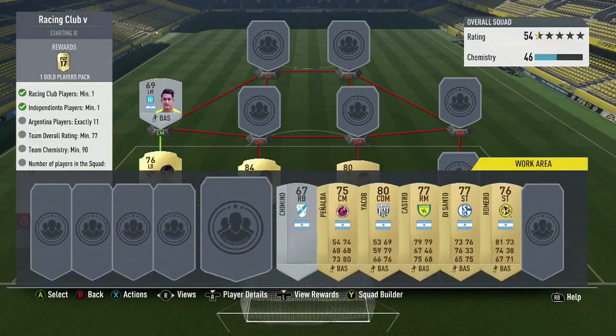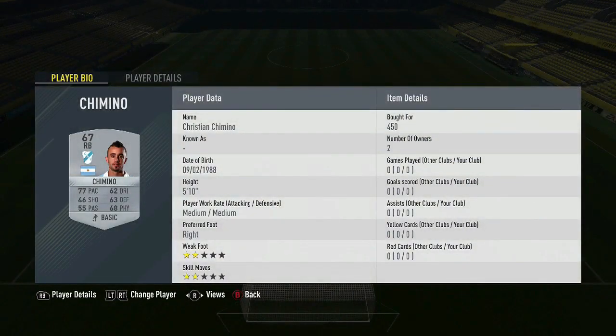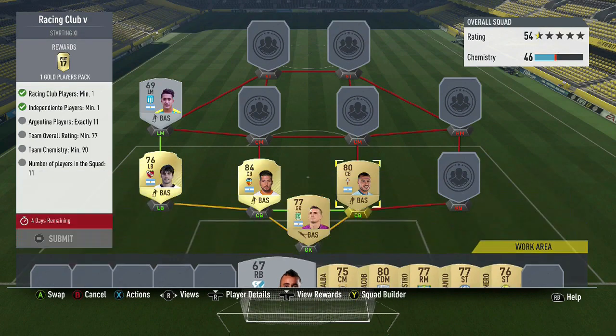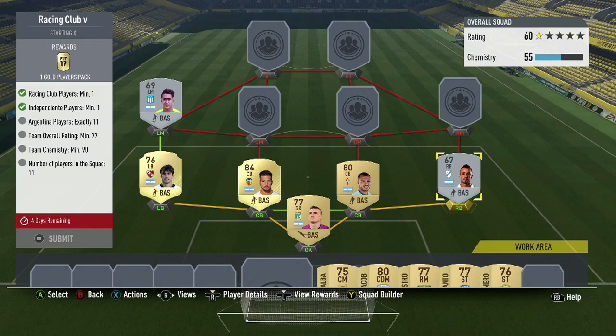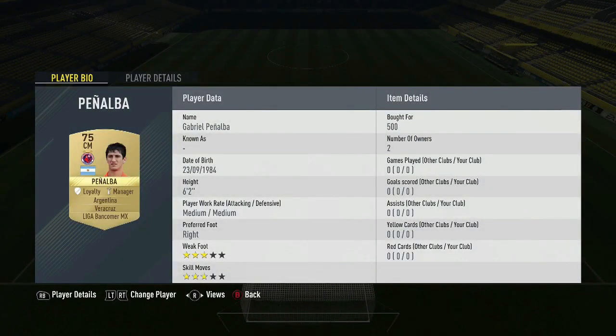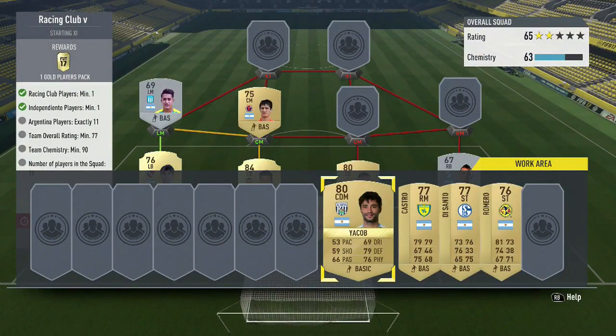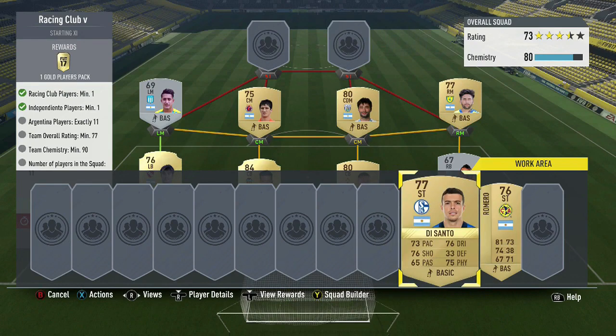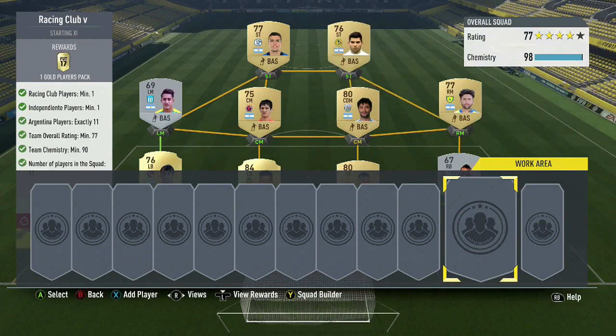At right back, we have Chimino, a 67-rated right back, because gold right backs are over 1,500 coins. Any silver right back Argentinian will work. At center mid, Penalba from Veracruz at 500 coins, along with Jakub from West Brom who is 80 rated. At right midfielder, Castro. At striker, DeSanto and Romero. Once we add Romero, the squad hits 98 chemistry and 77 rating. If you can't find a right back, you can use another center back or left back Argentinian at right back and still get over 90 chemistry.